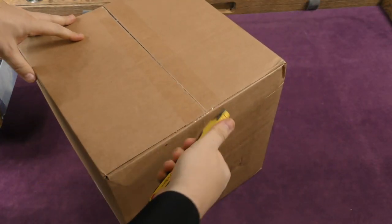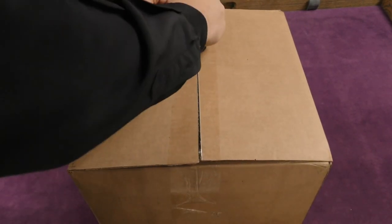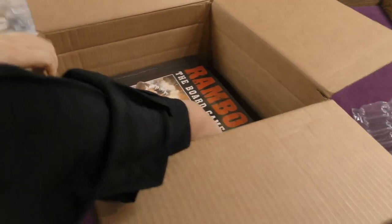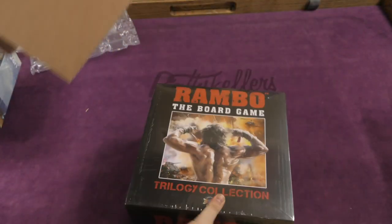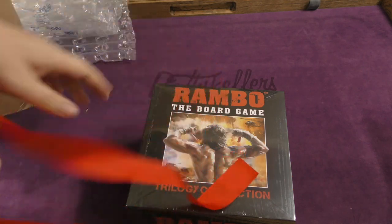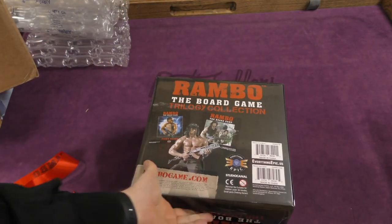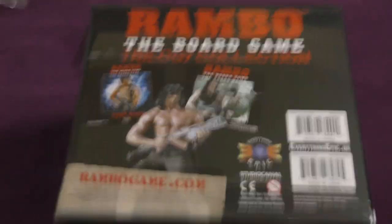And here we have a pretty big cube box — the box that you're like, ooh, what could be inside this? They drew first blood — it's Rambo, along with apparently something I can wear. Rambo: The Board Game Trilogy. Everything Epic makes all their boxes humongi. What an unboxing — the 'boring' part is starting to feel fairly redundant.